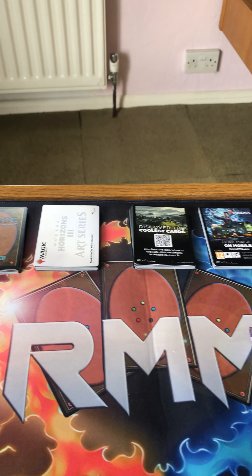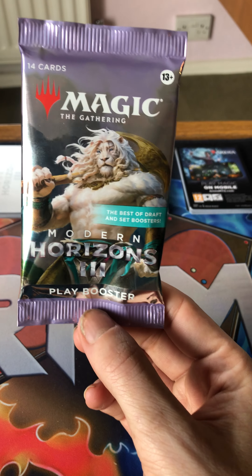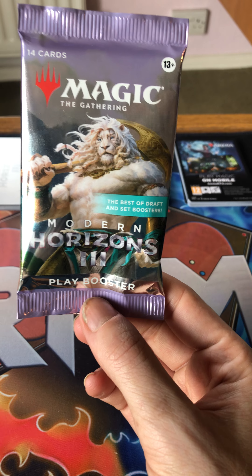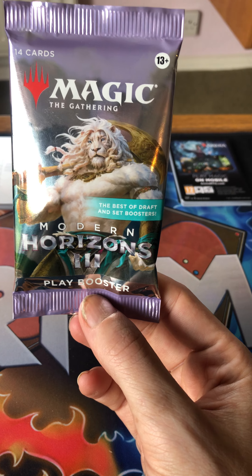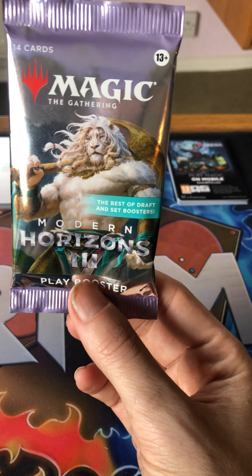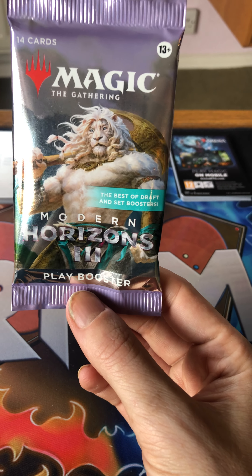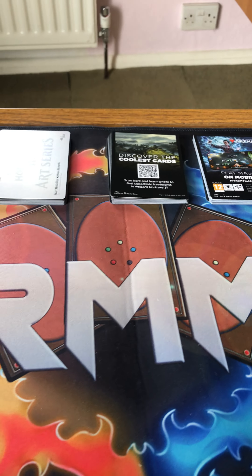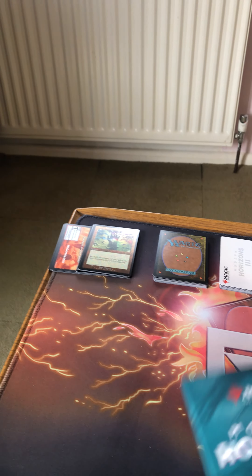So these are Modern Horizons 3 packs — more expensive than normal. You're more likely to get premium cards because they've reprinted the fetch lands, which are just rares. There's also a selection of Eldrazi, some of them being new. This is the pre-release pack — I opened it at the pre-release event but I'm showing it here for context.